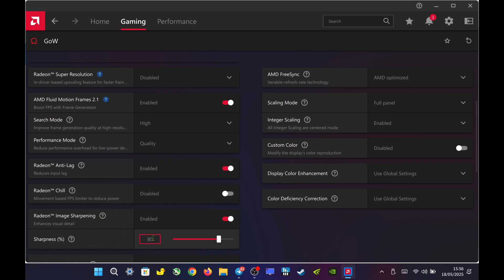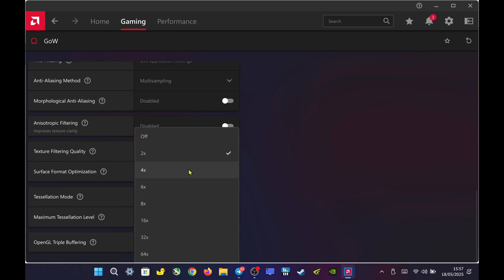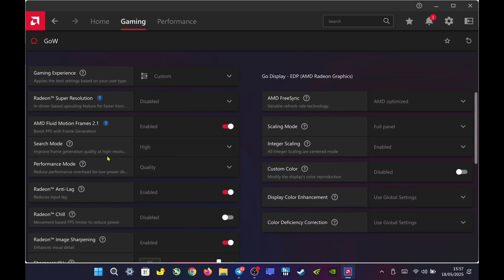Set Radeon Image Sharpening to 80% to improve visual clarity. Enable Integer Scaling and make sure the scaling mode is set to full panel. For better performance, set Texture Filtering Quality to performance, turn on Surface Format Optimization, and override the tessellation settings by setting tessellation mode to 2X. This combination offers a solid balance of performance and visual fidelity across a wide range of games.